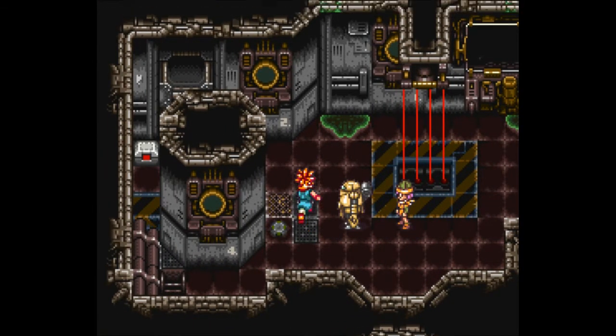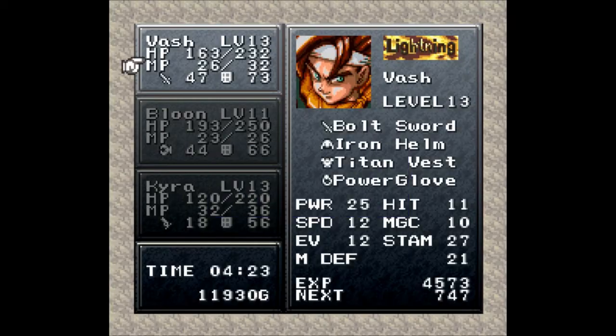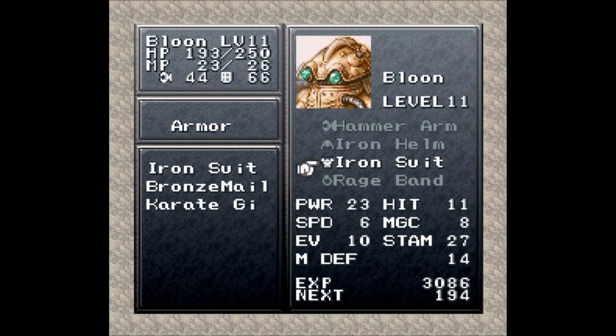You always want to equip them whenever you can. Over here we do get a titan vest. Now, a titan vest kind of sounds masculine, but I'm going to put this on Kyra, because everybody can wear it. Up by seven — she has the least amount of defense and she needs it right now.